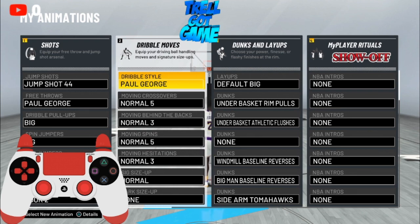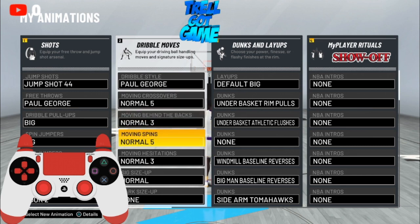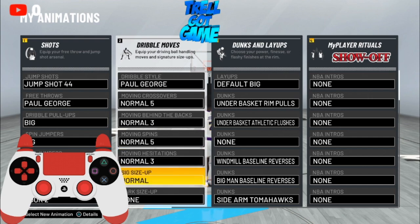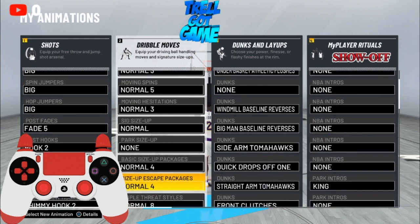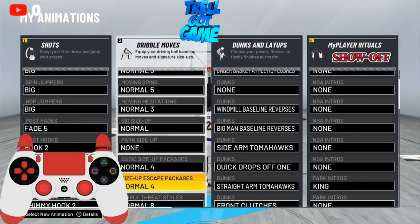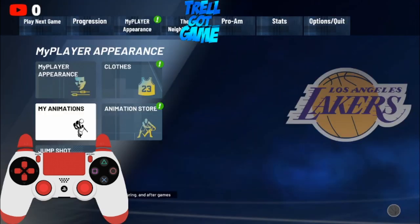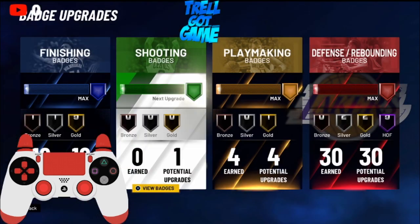Another thing: moving crossover normal five, normal three behind the back, moving spins normal five, moving hesitation normal three, signature size up normal — that does not matter. Park size up does not matter, basic size up packages normal four, size up escape package normal four. That's all you really need.